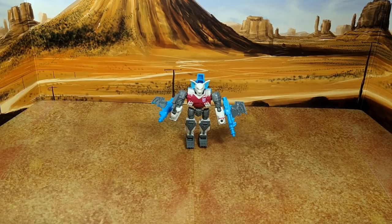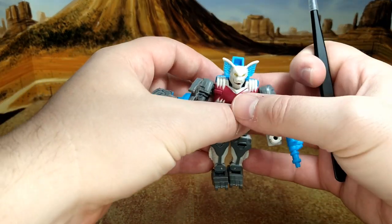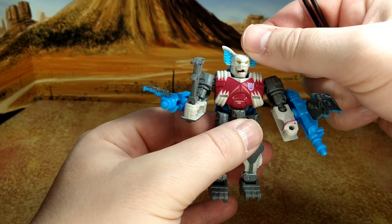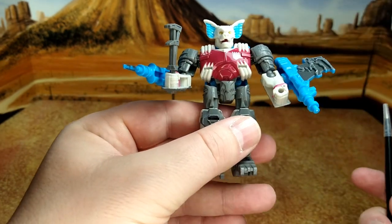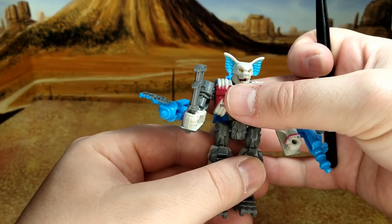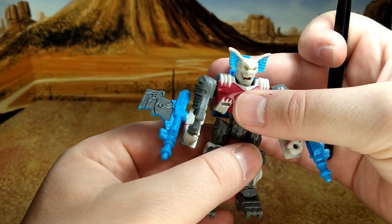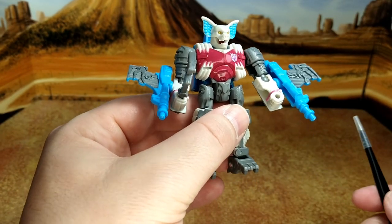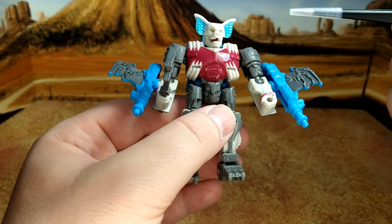Here we are. I'm going to start with Pretender Bomb Burst from the Legacy line before I apply the decals. He looks really good. I think the best one of the Pretenders is probably Iguanus. But this one is special to me because that was my cousin's figure — he had the original Bomb Burst and I had the original Skullgrin. He passed away many years ago now, and seeing Bomb Burst just reminds me of him. That's the reason I got him.